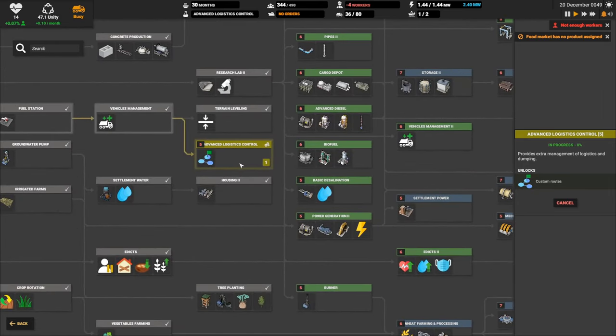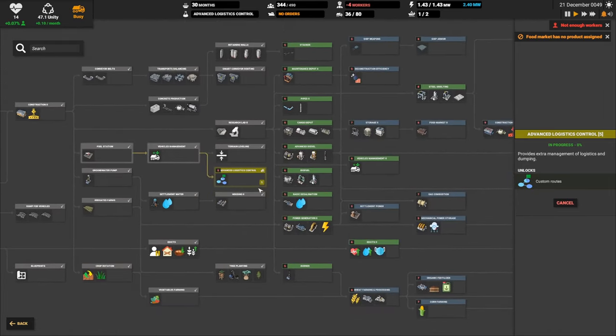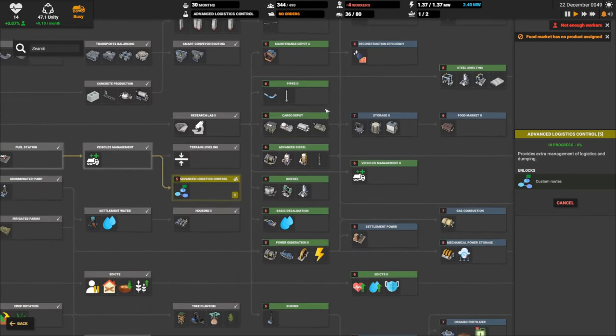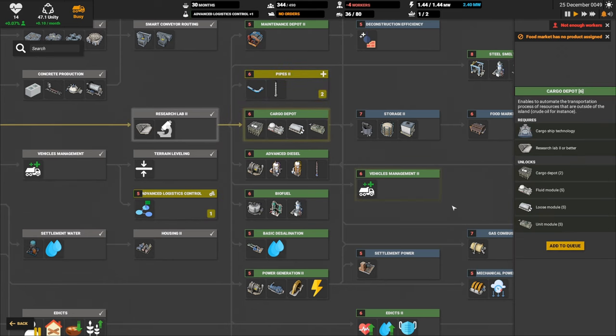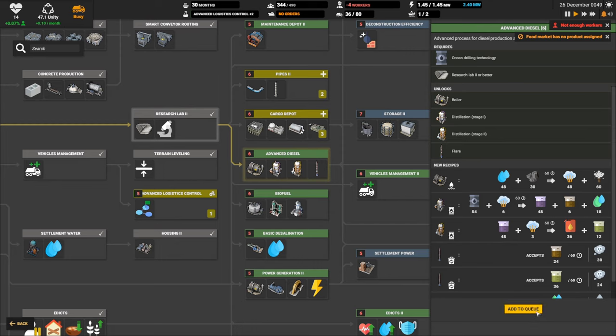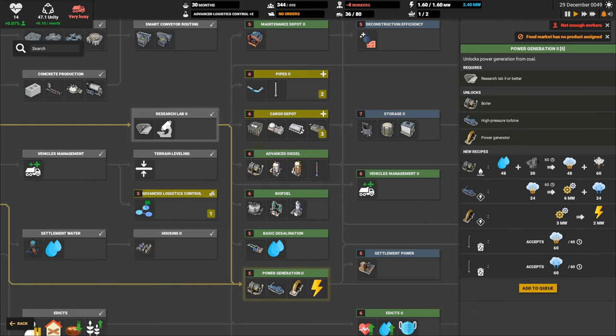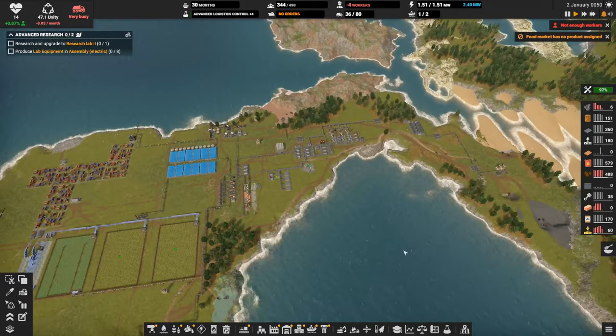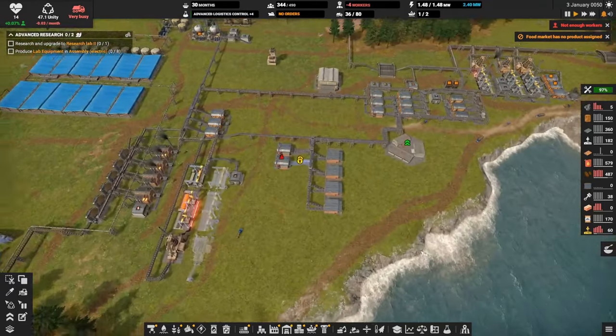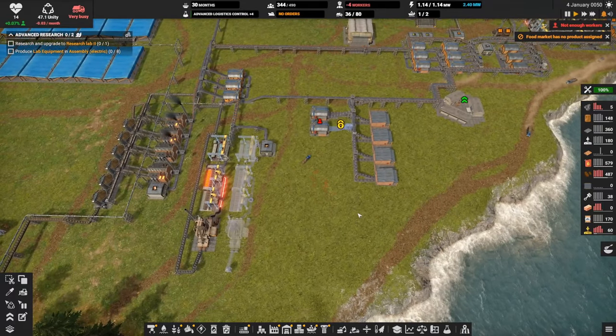And then what else? Then we should be able to fire these things up. Pipes, cargo depot, advanced diesel. Maybe power generation first — no, advanced diesel and power generation. All right, bunch of stuff getting worked on.